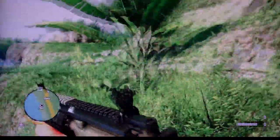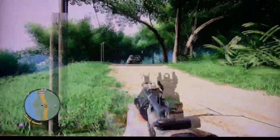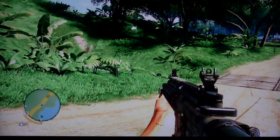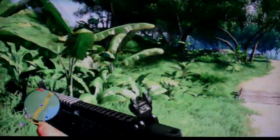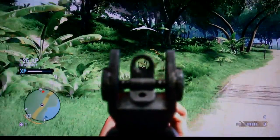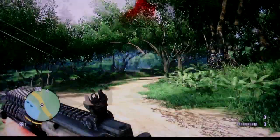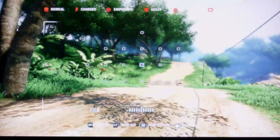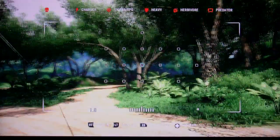If you go into an enemy base or their campground, sometimes they have big cages with tigers in them. You can see the arrow on the right side — as soon as it gets full, enemies are really close to you. Once you target them for a while, it puts a skull on top of their head so you can mark them. Or you can use the camera — hit up on your D-pad, zoom in, and it'll mark your enemies. That's really awesome.